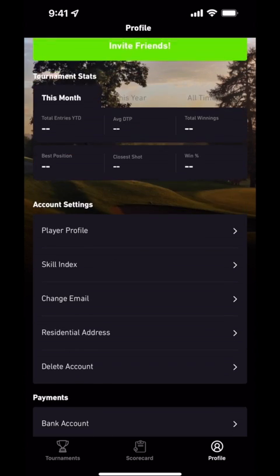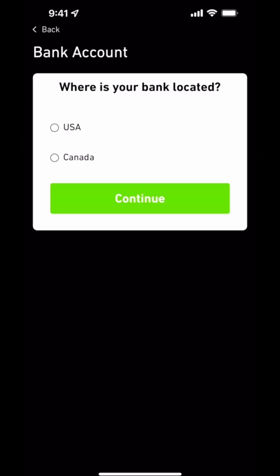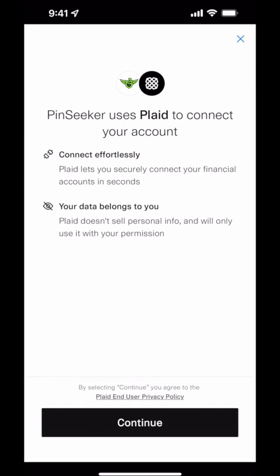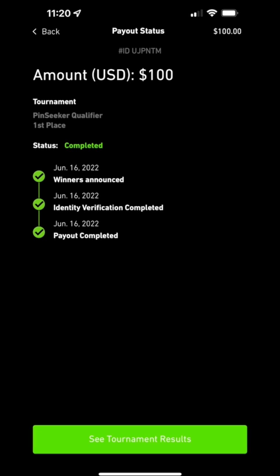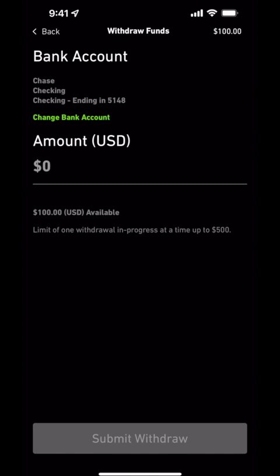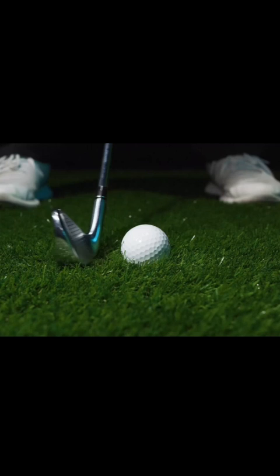For players outside of the U.S., our automated payout process will email you along with in-app messaging with the details of your winnings. Within the app, you can securely connect your bank account to expedite the payout process. For players within the U.S., our e-wallet system will allow you to immediately see your winnings reflected in your balance. You can use these funds to pay for additional tournaments or withdraw your funds into your connected bank account. Cash tournaments are available in Canada and 39 of the United States and growing. Cheers and good luck.